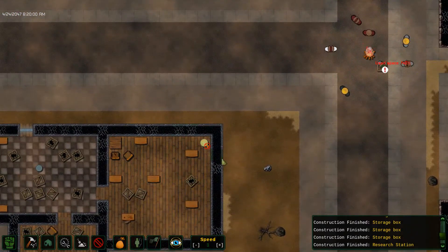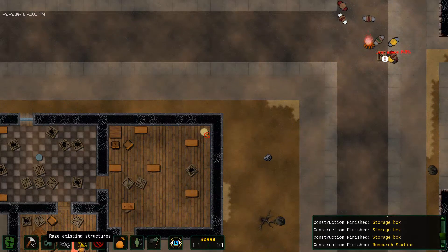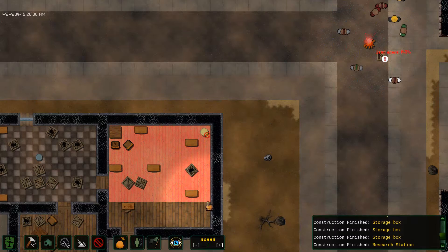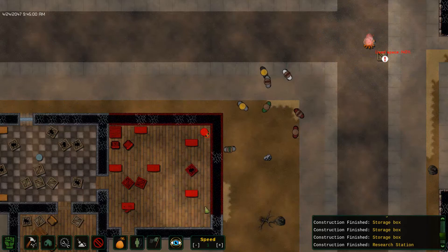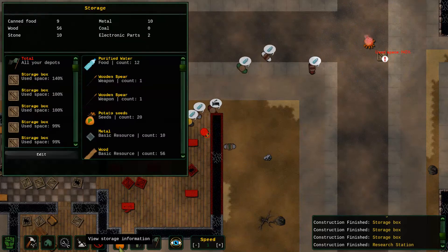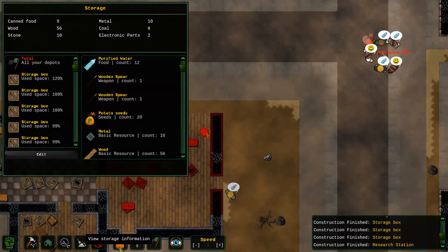Now let's watch in real time what happens if I tear down all of this nonsense. Let's check the inventory: wood 56, stone 10. I raise all of this — get to it, guys! Let's check my food situation: nine, 56, 10, 10. They seem to want water. They're getting water from out of there.